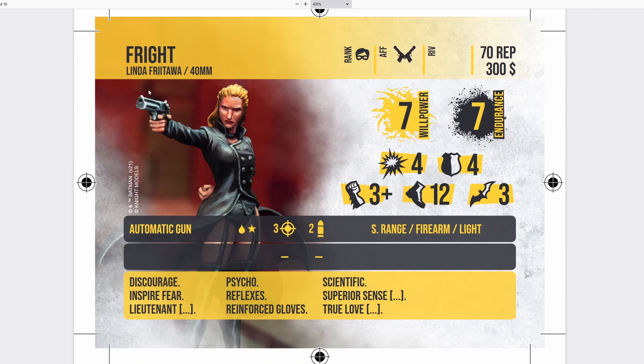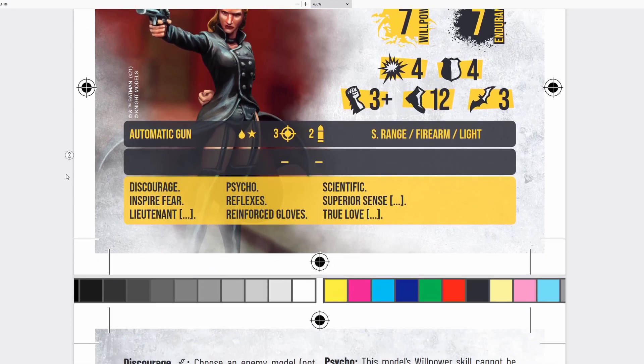Next up is Fright, also known as Linda Fritwawa. I don't know this model at all. She comes on a 40mm base, sidekick rank, affiliated with Organized Crime, coming in at 70 reputation and $300. She has 7 willpower, 7 endurance, 4 attack and 4 defense — pretty good. She has a 3-plus strength die, and 12 inches of movement which is excellent. She comes with an automatic gun: blood stun, 3 rate of fire, 2 ammo, short range firearm, and Light — meaning she can shoot into melee. But the damage profile of this gun isn't very good.